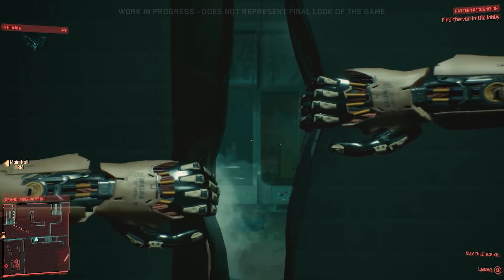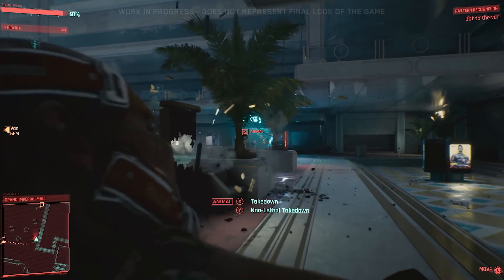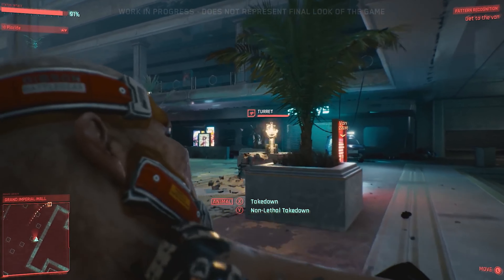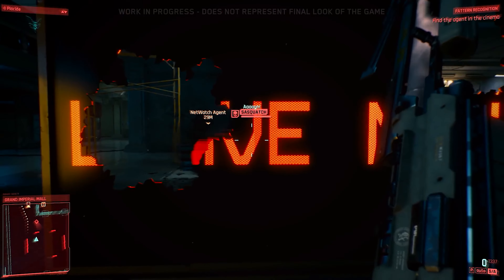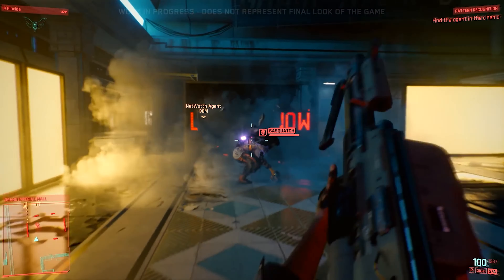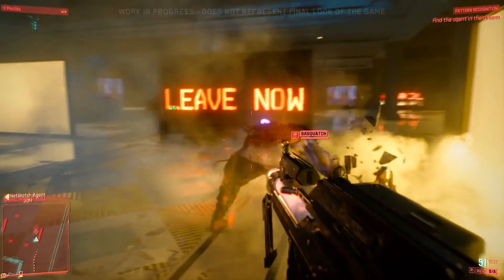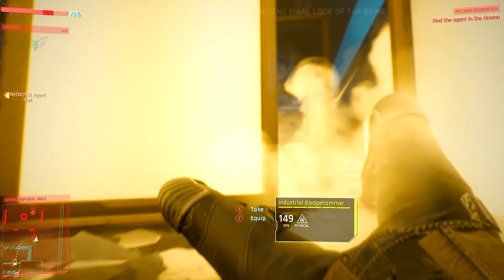Enhanced strength lets us force open doors, or grab enemies to use as human shields. We also gain access to powerful melee combat cyberware. So even someone as fast and strong as Sasquatch — the leader of this group of Animals — is not impossible to beat for a solo.